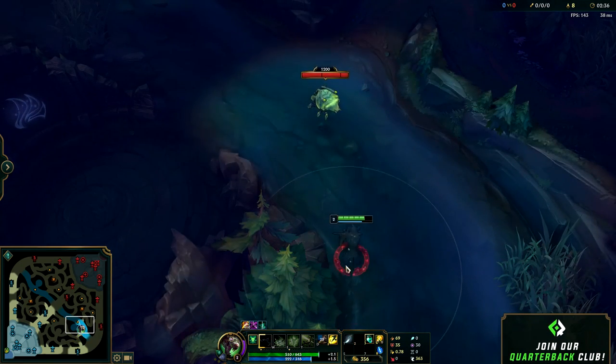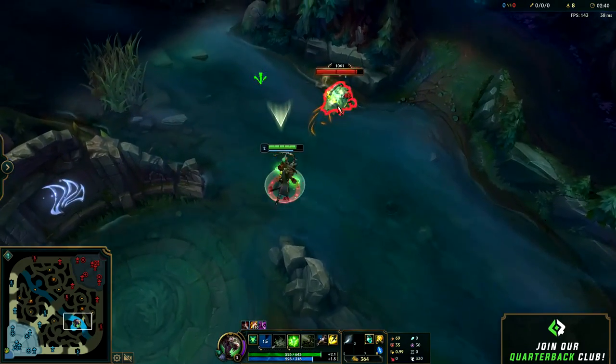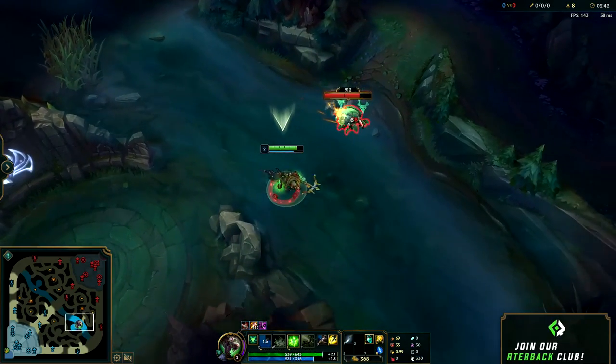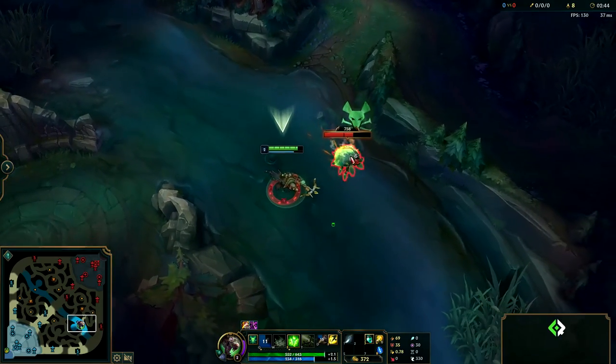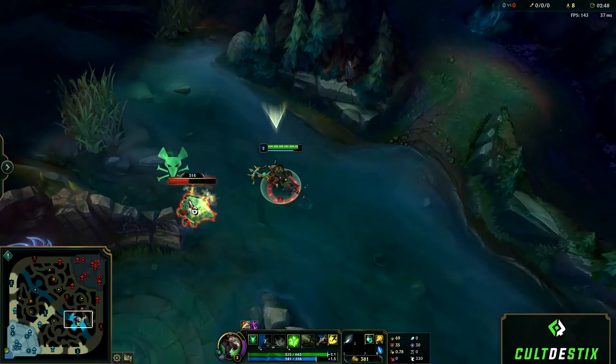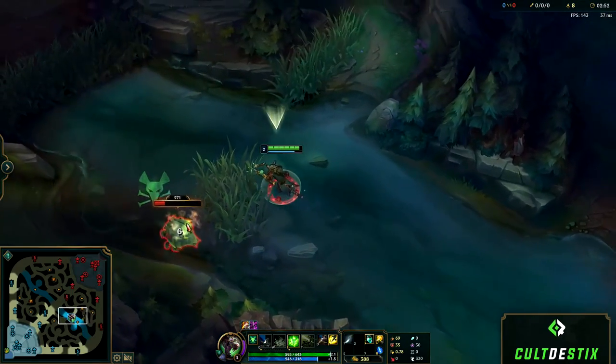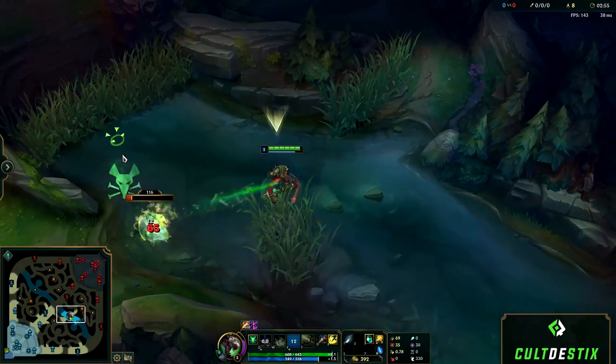When it comes to kiting scuttle crab it's really easy since it has very low base movement speed and obviously it's not going to fight back. The main thing to keep in mind when kiting it is pushing it towards your safest point or your next gank. If your mid laner is doing well, push it towards mid so he can help you. If your mid laner is falling behind and getting shoved in, you'd probably want to push it towards your bot lane.